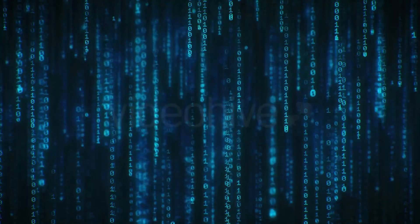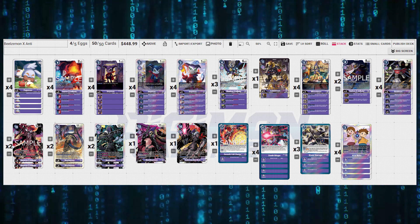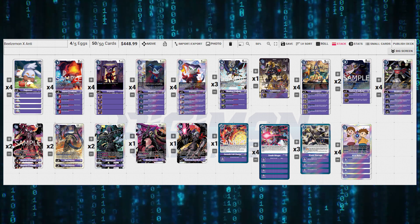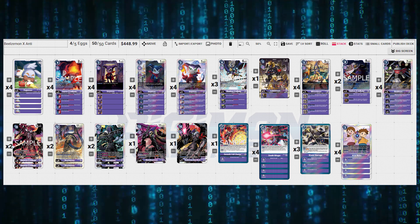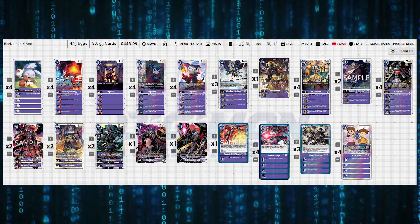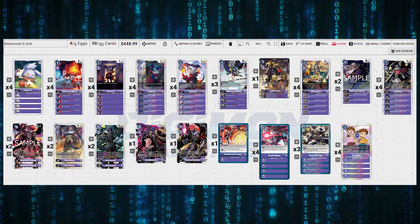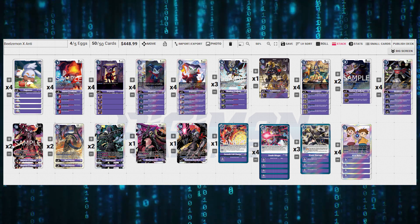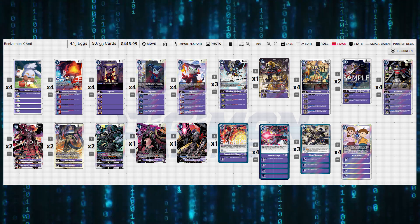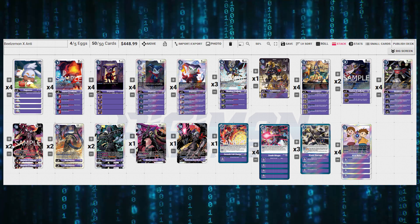That's the deck profile — the list is on screen and linked in the description below. Let me know your thoughts and testing results. A few weaknesses to watch out for: Machinedramon can be a pretty bad matchup because there's so much anti-deletion — your best play is to ignore them and try to strip their security, or use Beelzemon X Antibody to do that. Analog Man is probably the biggest problem because it keeps redirecting your poke attacks.